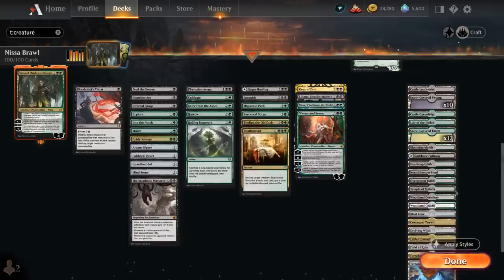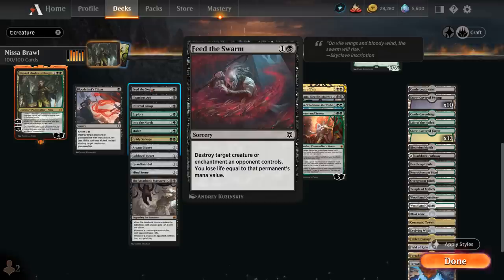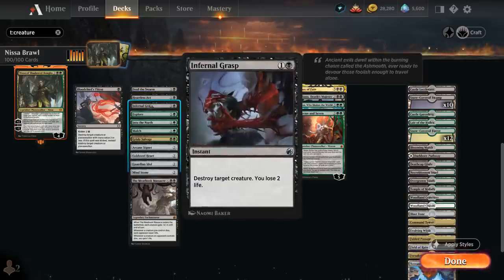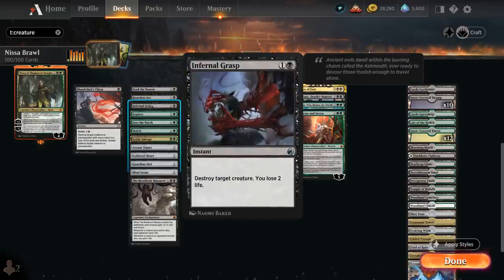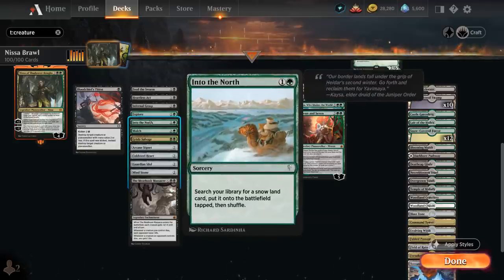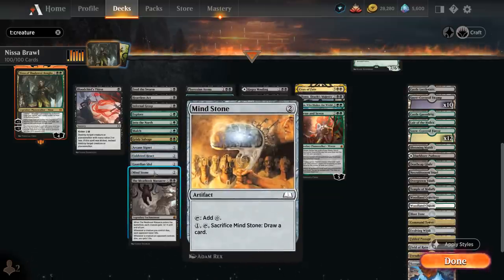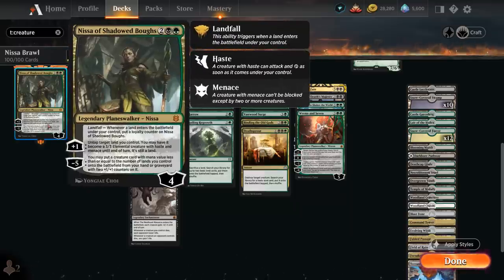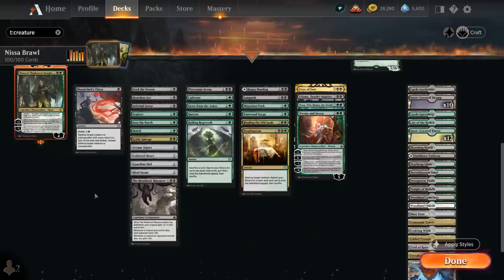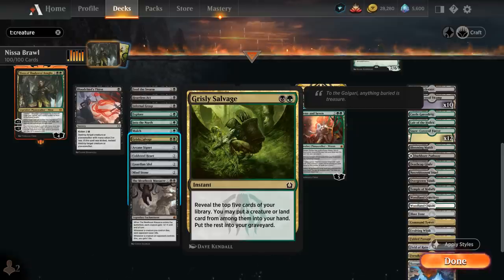Looking at our non-creature spells: at 1 mana we've got removal with Bloodchief's Thirst; at 2 mana there's Feed the Swarm which can also deal with enchantments, Heartless Act, and Infernal Grasp as instant-speed removal. Then we've got more ramp with Explore, letting us play an extra land and draw a card, and Into the North to find a snow land to put on the battlefield tapped. We've got ramp artifacts with Arcane Signet, Cold-Foil Heart, Guardian Idol, and Mind Stone, and Mulch and Grisly Salvage can find additional lands while maybe putting creatures in the graveyard for Nissa.